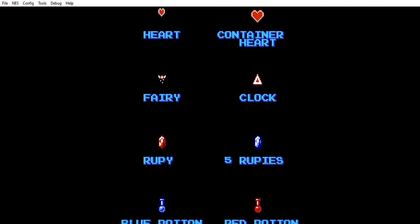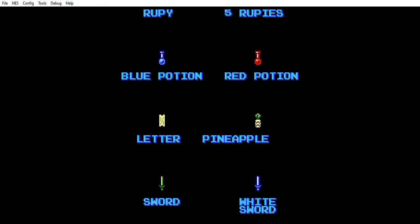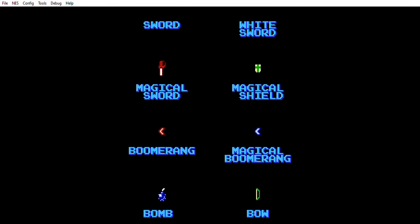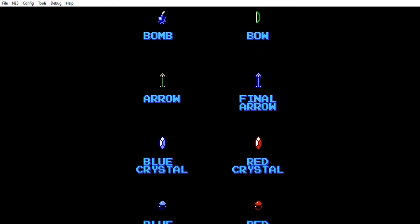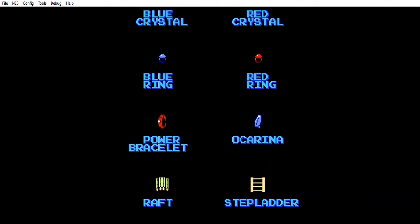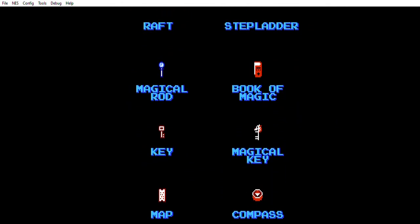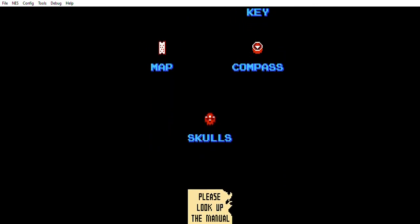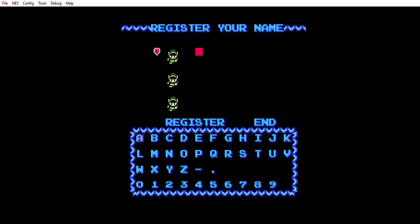As always, this is an altered version of Zelda for the Nintendo Entertainment System. For anyone who doesn't know about ROM hacks, you can buy an original cartridge off eBay, or some websites let you play right on the site. Or you can get a ROM hack, which you combine with an original version of the game and it spits out something like this. You need a program like Lunar IPS to do that.